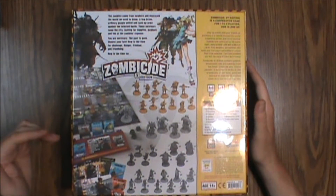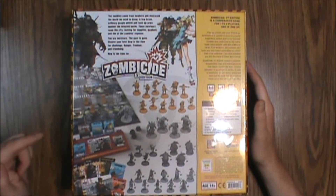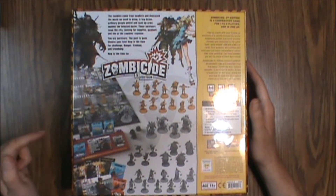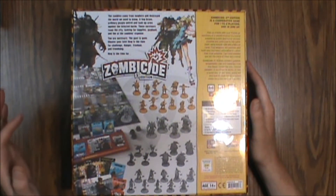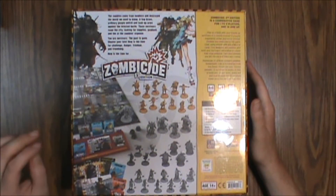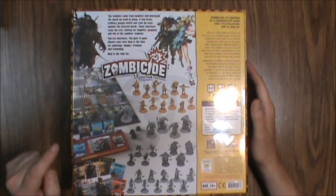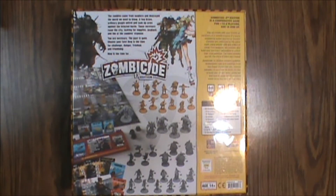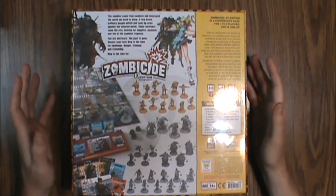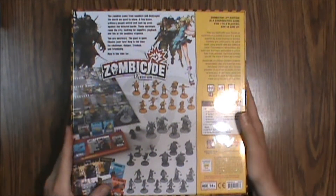Inside we've got 88 minis: 12 survivors, 40 walkers, 16 fatties, 16 runners, 4 abominations. There are also 6 survivor colored bases, 6 survivor dashboards, 12 survivor ID cards, 107 mini cards, 63 equipment cards, 40 zombie cards, 4 abomination cards, 9 double-sided game tiles, 6 dice, 48 trackers, 71 tokens, and a rulebook. It's rated 14 and up mostly because of the horror elements and complicated gameplay. Let's open it up — this is going to be a long video, buckle in.